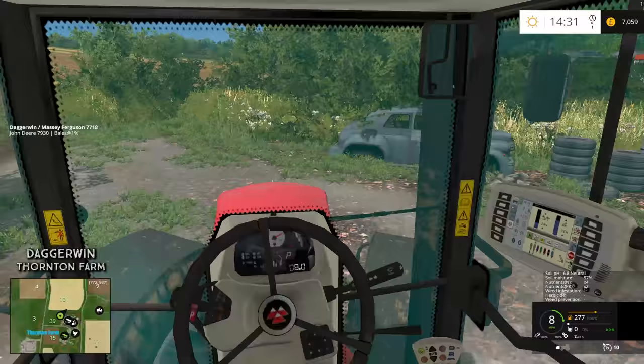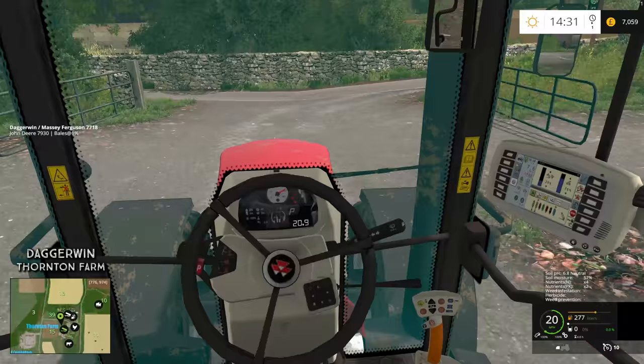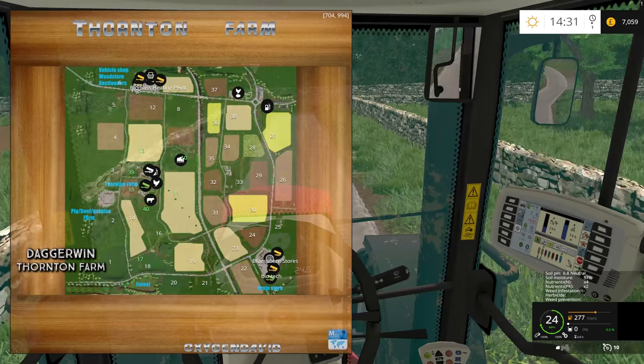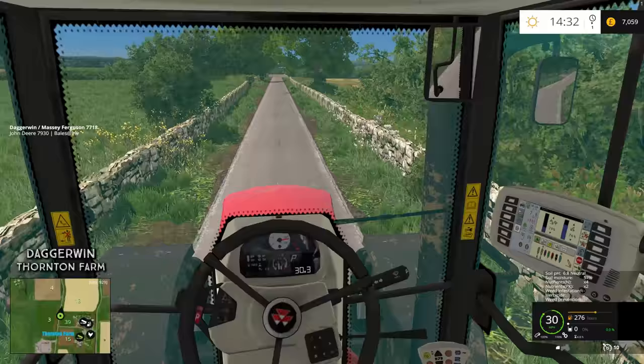We're going to head up to the store because that is where we can take out the loan and also pick up the sapling planter. The sapling planter I don't think is too expensive, so financially that shouldn't be the issue. The issue is being able to afford a field — for agroforestry to work effectively it really wants to be a square field. Field number four would be ideal but it might be very expensive, so we'll just have to see. We're heading up there now, we'll stop off at field four on the way and take a look at the price.